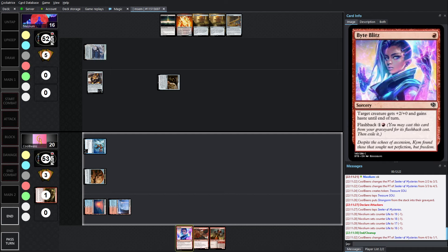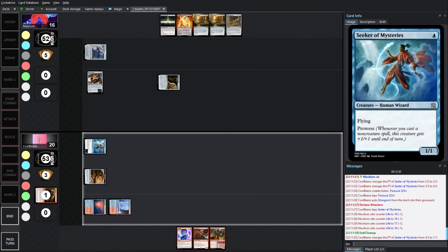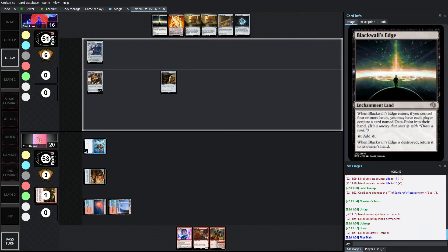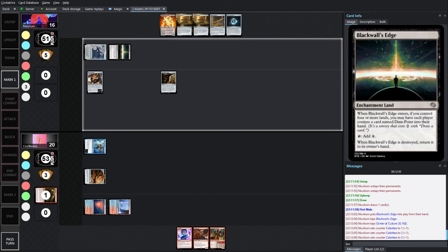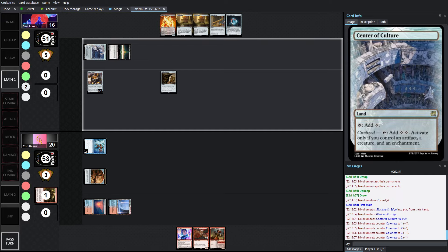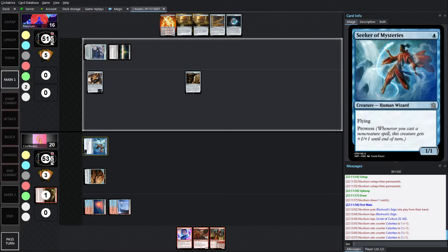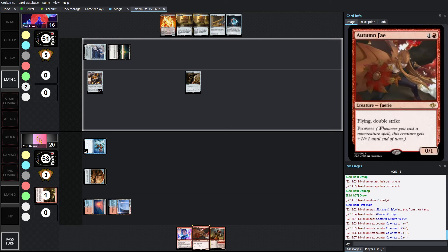With 3 mana, next turn you can go Autumn Fae and Bite Blitz — that's going to be 1, 2, 3, 4, 5, 6, 7, 8 damage. Then your opponent's almost gone and just requires another Bite Blitz the following turn. The flyers are actually quite good here. And if Volatile is not on the field yet, doing Volatile this turn with Edge, Volatile, Egg of Avarice... we'll see. We're at 3.